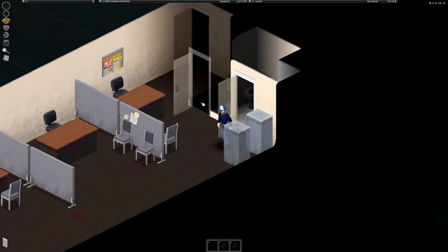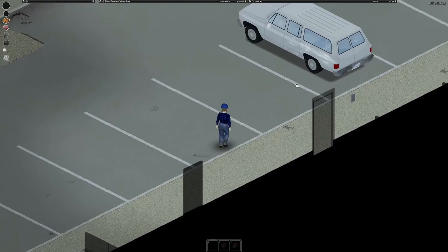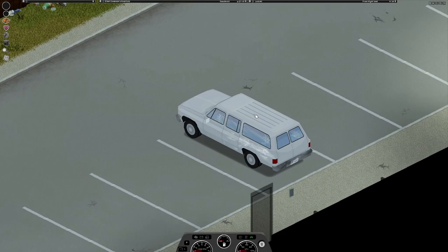In that parking lot behind us, hopefully we can find a car — that's also on the top of the priority list. Here's our first vehicle. With any luck we'll be able to jump right in and drive off. We all know how that goes in this game.